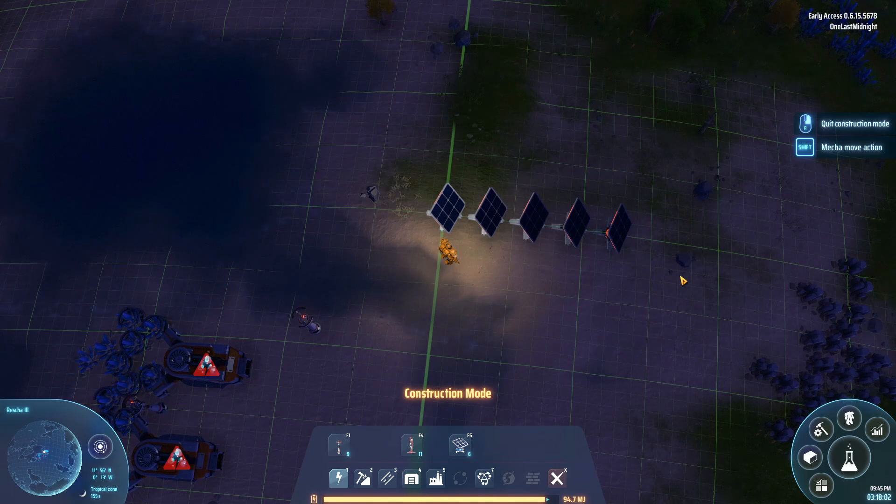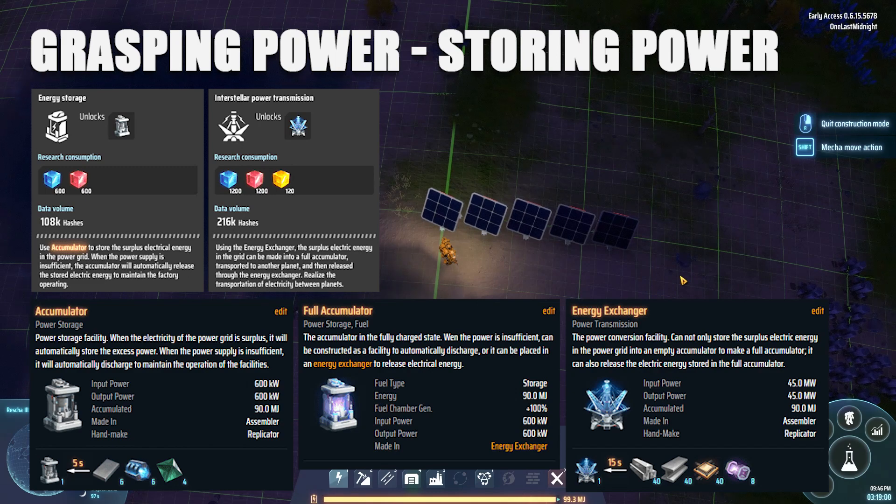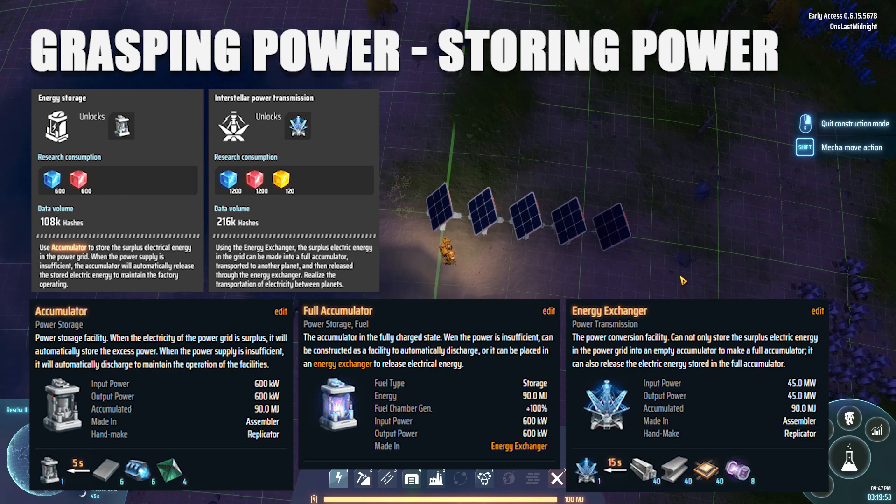There is a way to store power: if you research energy storage and interstellar power transmission, you get two very helpful items. The accumulator can store up to 90 megajoules of power and output at 600 kilowatts — the equivalent of two wind turbines. With enough accumulators you could have a completely sustainable power system off wind and solar. The energy exchanger helps get power in and out of the grid quicker — it's not 100% necessary but makes it much easier to fill accumulators before evening and then feed that power back into the grid.